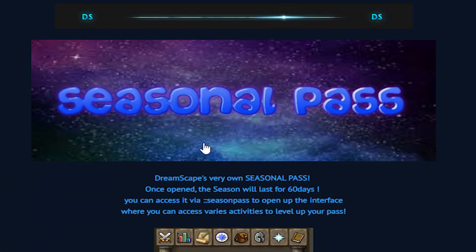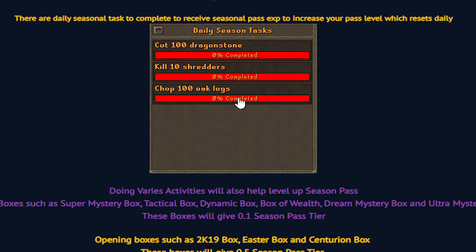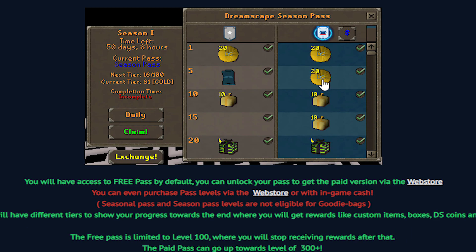Dreamscape has actually recently released a seasonal pass, or a battle pass, kind of like Fortnite. This is actually a super sweet concept and it's definitely gonna be something to add to my account today. Essentially what it is, once open, the season lasts for 60 days and you can access it via colon colon season pass. You get different daily season tasks - for example, cut 100 dragon stones, kill some shredders, oak logs. Whether it's skilling, bossing, or raiding. Completing those tasks is actually gonna level up your season pass. There is a free version so you don't actually have to pay to play, but of course the pay to play version is going to be a lot better.